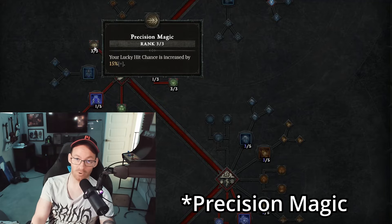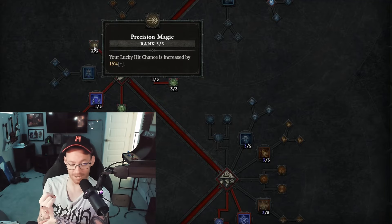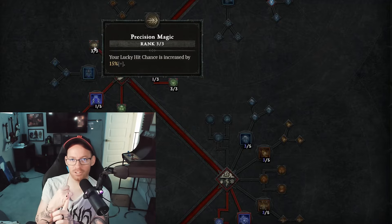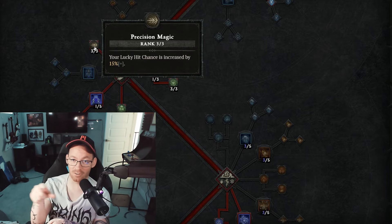On the next tab, we have three into Lucky Hit. The reason we go Lucky Hit is because one of our Enchanted Abilities — which is Ball Lightning itself — has a chance every time you critically strike to cast a free one. And with how mana-hungry this build is, that's extraordinarily important, especially now after the nerfs to Ball Lightning.